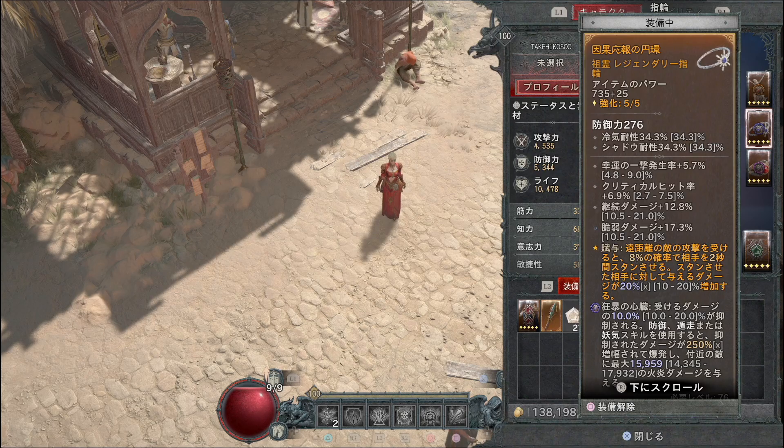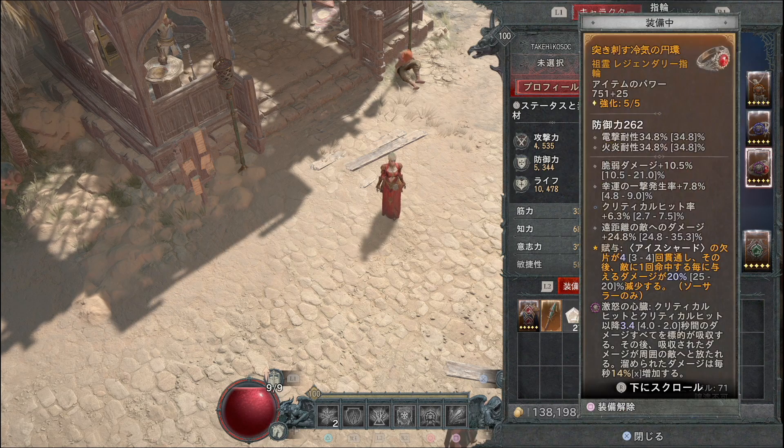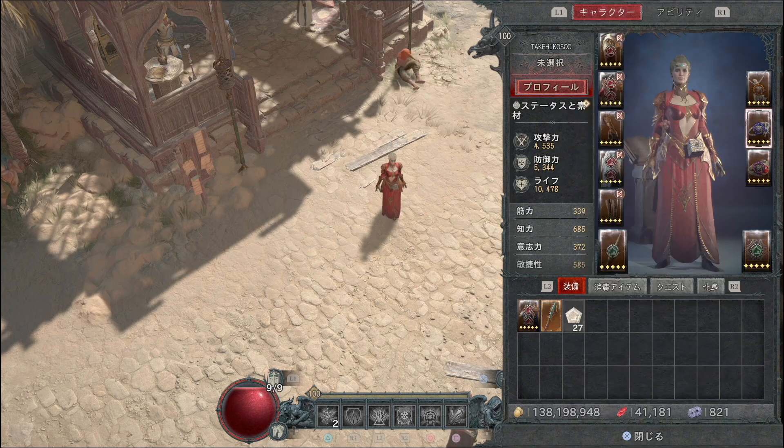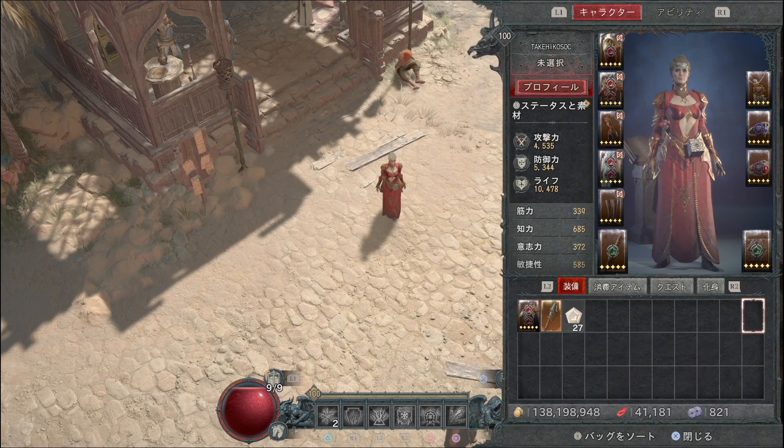ソケットの厳選が結構きついので、アミュレットの穴の色が違った場合はアミュレットに激怒の心臓を入れて、指輪2枠で他の心臓を入れることを考えてみてください。アミュレットのパッシブ効果と穴の色を完璧に揃えるのはなかなか厳しいと思います。